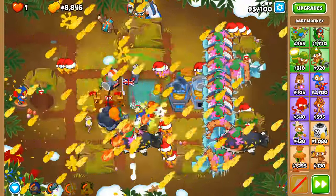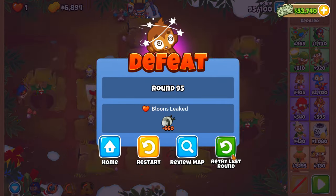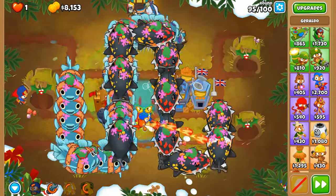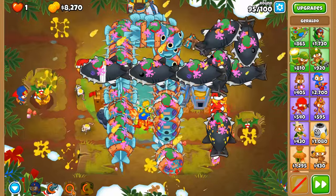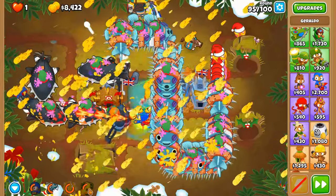Why are some of you faster than others, and why do some look like they have more health? We can now do more damage to camos. This is one round we're really going to need to slow down the speed of everything so that we can hone in on these DDTs.